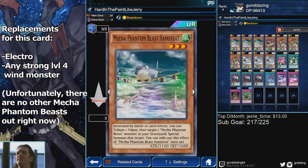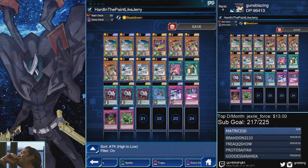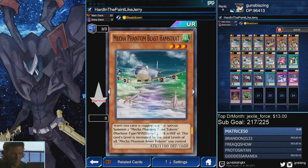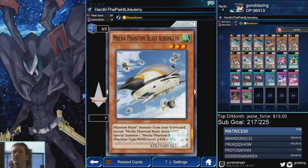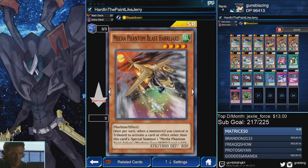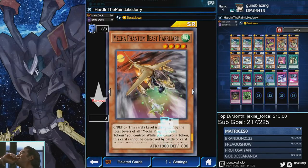Second, if there are any Phantom Beast tokens on the board, they can't be destroyed by battle or card effects. They all generate tokens in different ways. Hamstragio, when it's flipped face up, generates two tokens. The Penguin generates tokens by banishing any Mecha Phantom Beast from your graveyard except other copies of itself. Harlagio generates tokens whenever you sacrifice one of your other monsters with a card effect.